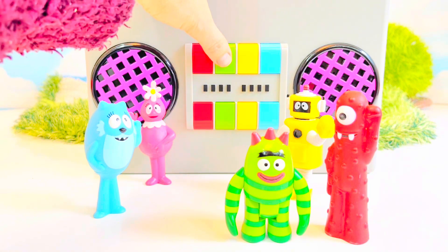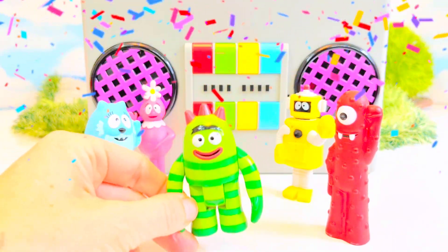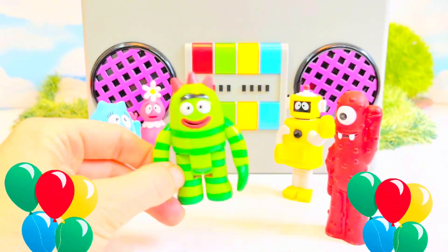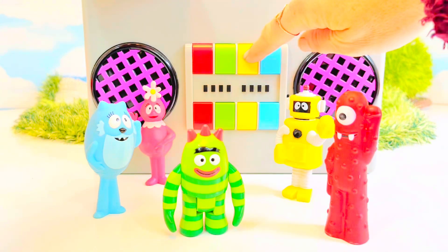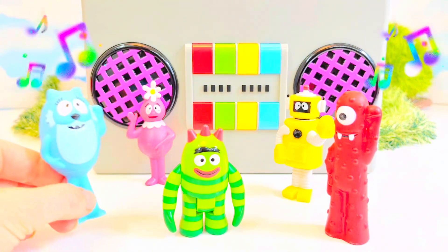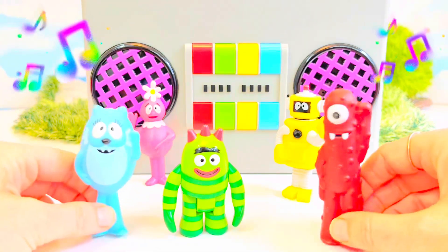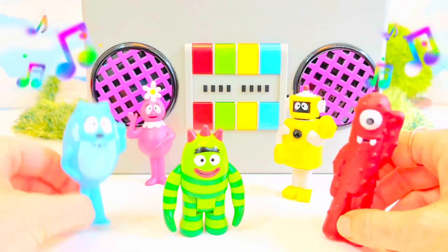Let's push the green button. It's music — they're having a party! Let's push the yellow button. It's another song. The Yo Gabba Gabba gang loves to sing and dance; it makes them feel happy.